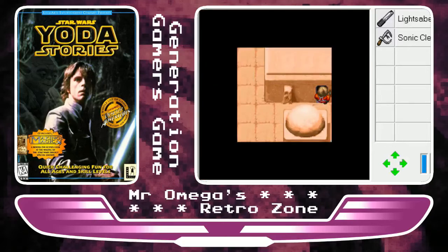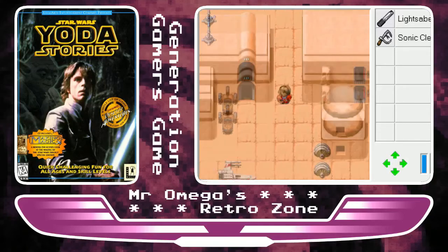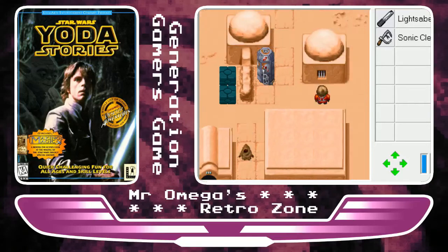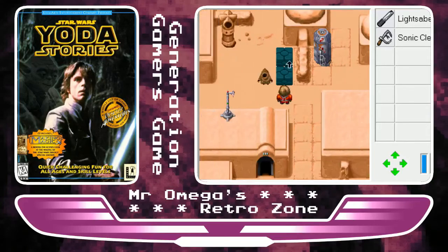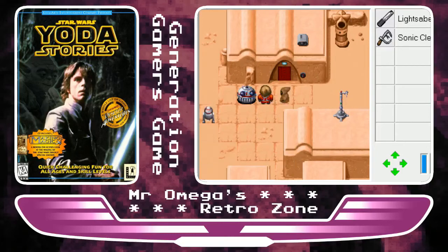Upon first glance this game appears to offer an experience similar to an early RPG like Zelda. However, when you start playing you realise that was a mistake. While the graphics themselves are comparatively good pixel art, the game engine struggles with them. Movement becomes a lingering pain, moving one tile at a time, and Luke's tendency to avoid touching objects makes moving around frustrating.